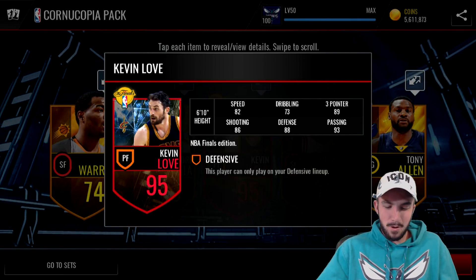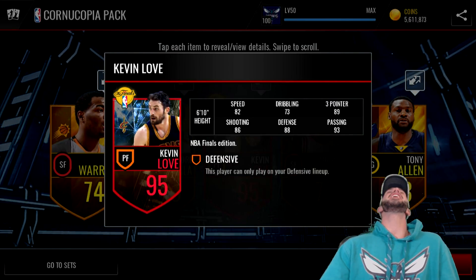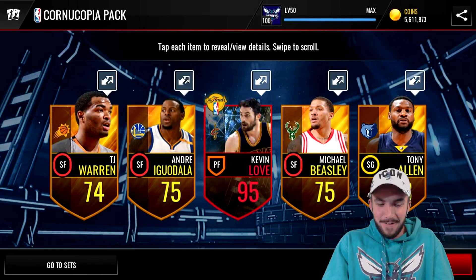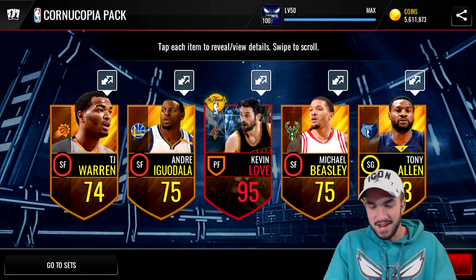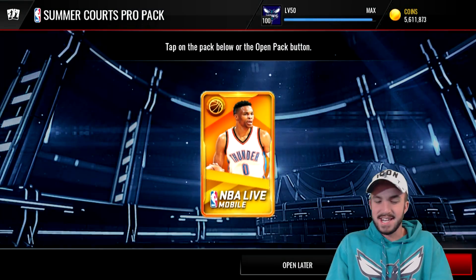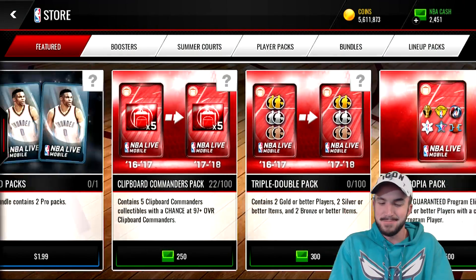I would almost prefer to have this card over 96 Kevin Durant — that is huge, let's go! It's a 95 Kevin Love in our first pack. That pretty much pays for the entire rest of the packs we're going to open. We also get a Summer Course Pro Pack, but nothing special in there.